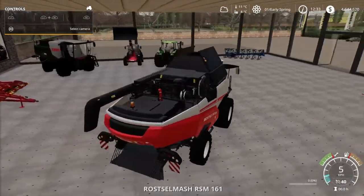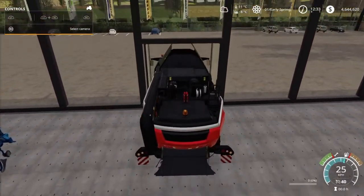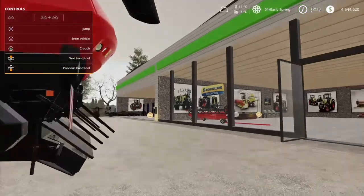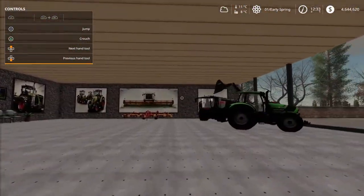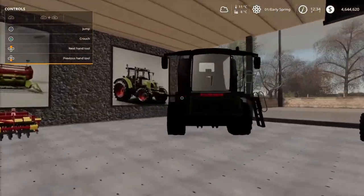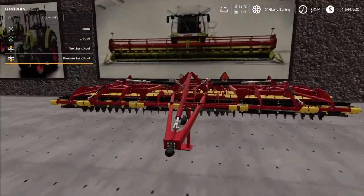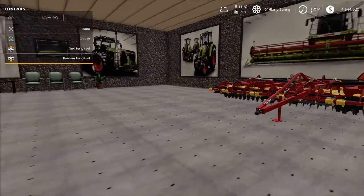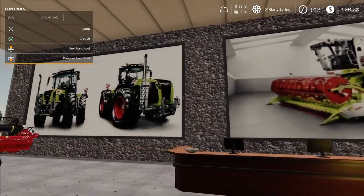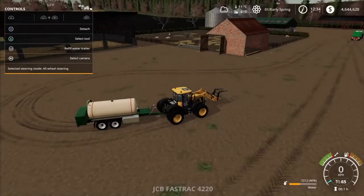The harvester will hopefully fit through the door — there we go. Most of your equipment is in there. I have brought out the big Fendt. This Class harvester is not yours but this one is. I think this cultivator is yours too. The header is yours. So yeah, that's pretty neat.